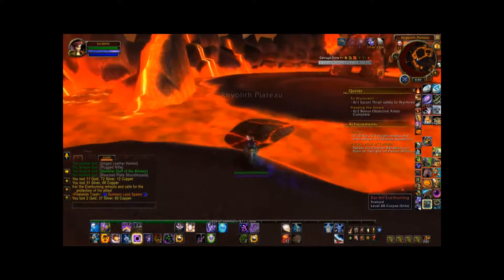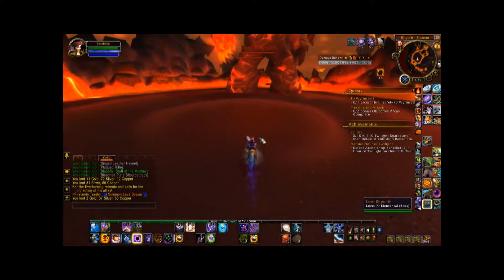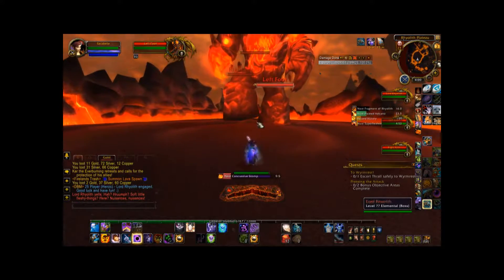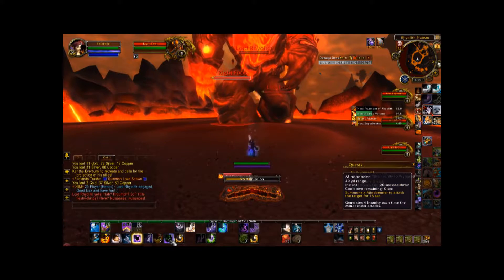In preparation, I always like to run up and actually pull Lord Rhyolith closer into the center to prevent him from hitting the outside edges. Part of the reason I do this is because I'm only going to be targeting one of his legs, particularly on my Shadow Priest.